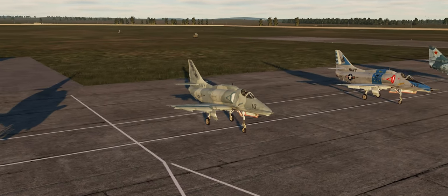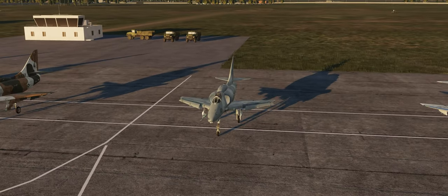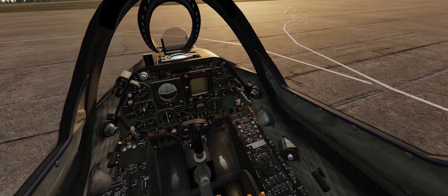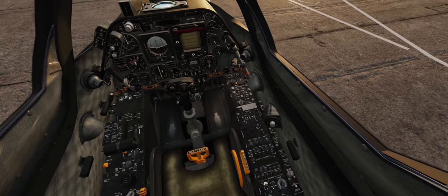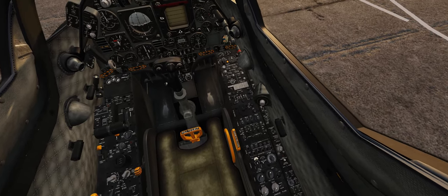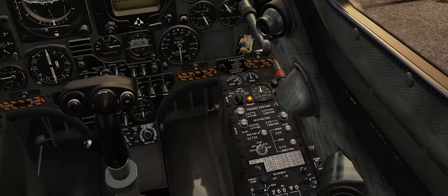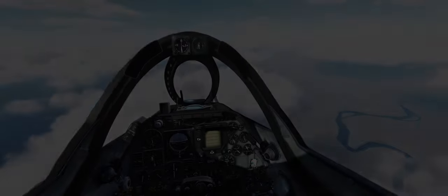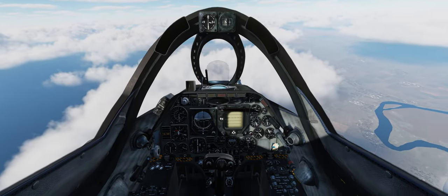The first module is the infamous A4 Skyhawk forever free edition for DCS. This is one of the very first modules I downloaded for DCS and oh boy was I just blown away by this one. You can use it for carrier, ground, air, whatever. This module is a community favorite and for very good reason.